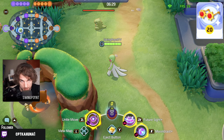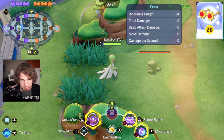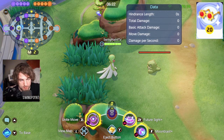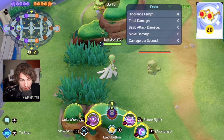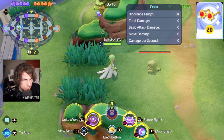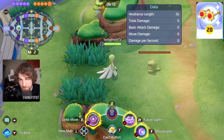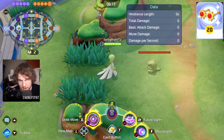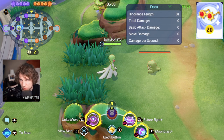I want to clarify a couple things — I said all skills; I meant all skills that do damage. So if you use Barrier on Mr. Mime, it's not going to make the bonus damage show up. Also, in an area of effect situation, if two Pokémon are hit at the same time, it's only going to work on one of them. The theory is that it's the closest Pokémon to you, but we don't really know quite yet.